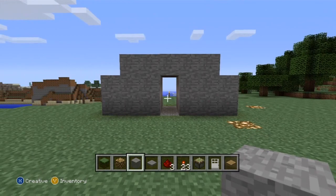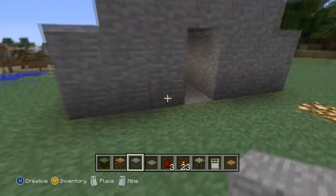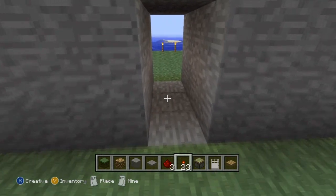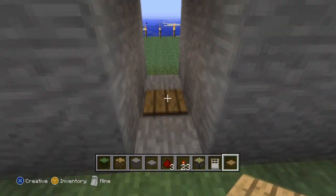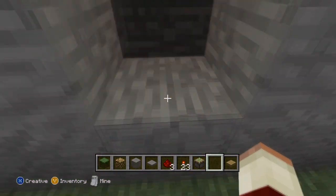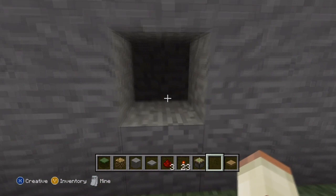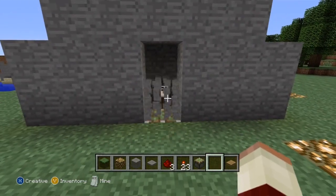Okay, so here we have our doorway. I've simply just covered up all of the excess redstone and everything that was visible prior, and now we are going to place a pressure plate in the middle. I'm going to use a stone one so you can see what happens — if I simply throw something on there, you can see that the entire trap closes up and would suffocate any person or thing on the inside.